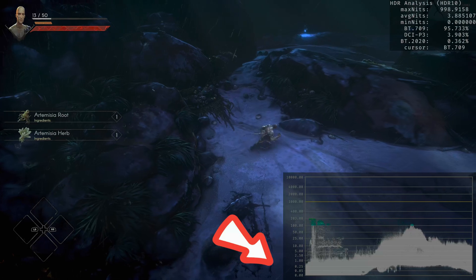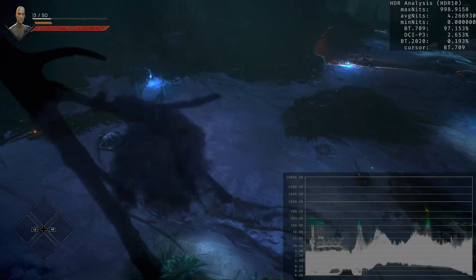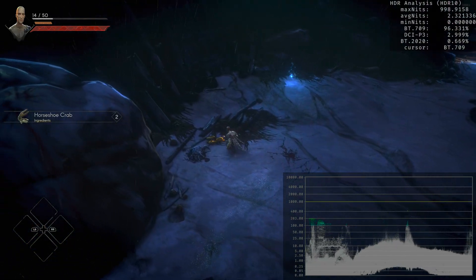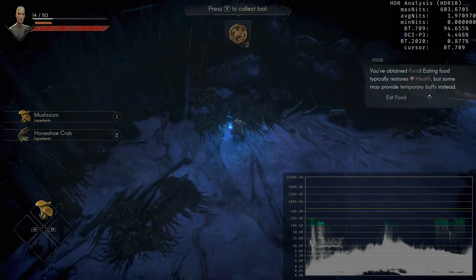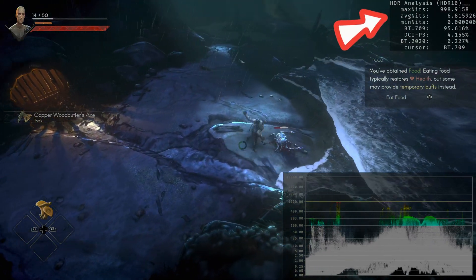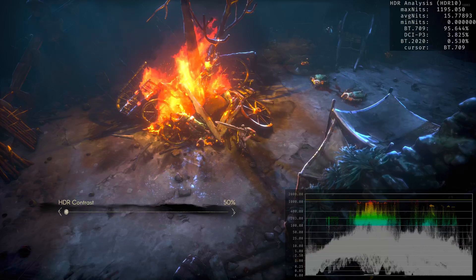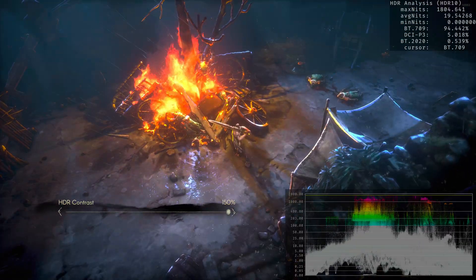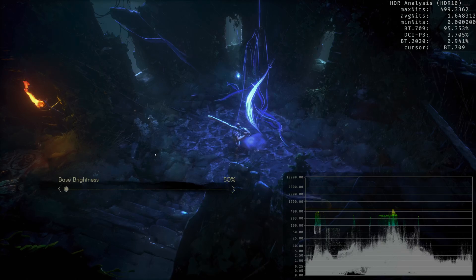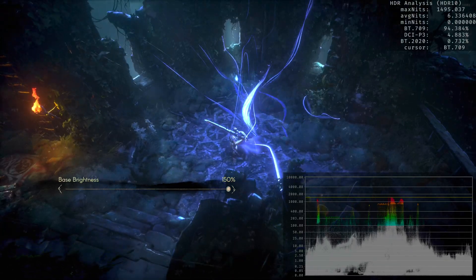One of the very good things I found with this game is that the HDR black level floor is just spot on. In some occasions with the standard factory settings, I found it actually maybe a little bit too much, especially when you play in a brighter room. But if you play in a completely dark room, the standard factory settings are actually pretty good. Regardless of what setting you change — base brightness or HDR contrast — you will never have any issues with the HDR black level floor.